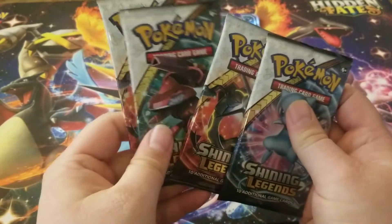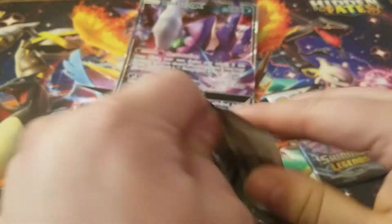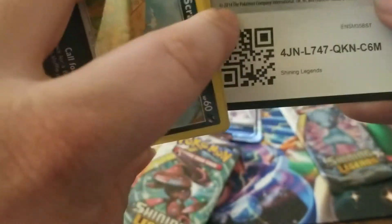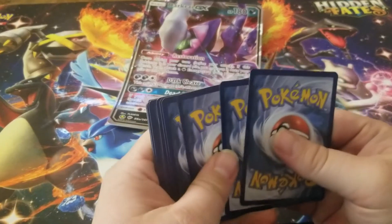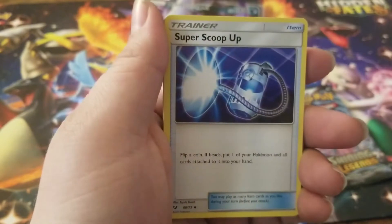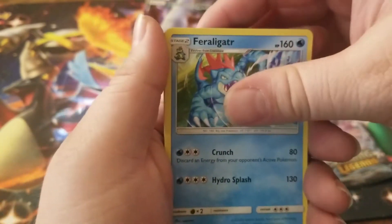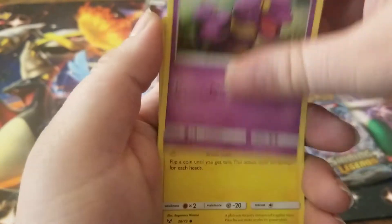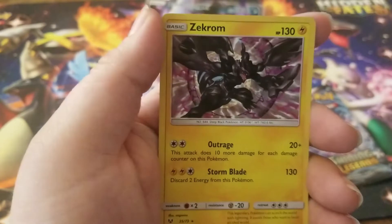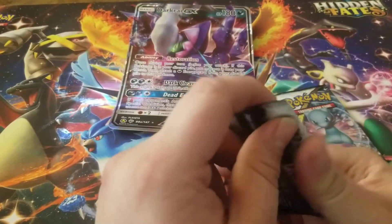So we have four packs here. I kind of reached for this Mew right here, so I'm feeling that one. Let's get this opened. And if memory serves me right, you're guaranteed at least a holo out of every pack from Shining Legends, so at least it won't be a total skunk. I think it's four to the front — yep, looks like I was right. We have a Water Energy, Sophocles, Super Scoop Up, Feraligatr — I really like the art on that one, surprised he's not a rare in this set. Scraggy, Voltorb, Ekans, Pikachu, Totodile, Purrloin, Reverse Holo, and a Zekrom Holographic card. Not too bad. You're guaranteed a holo out of every pack in this.